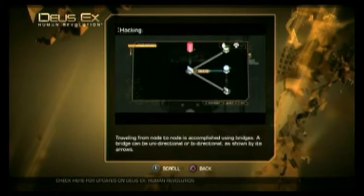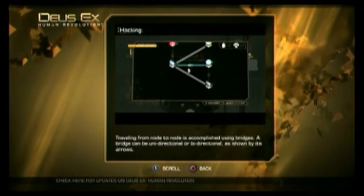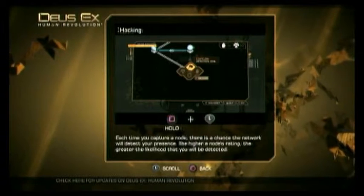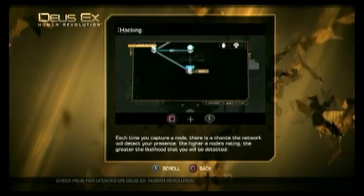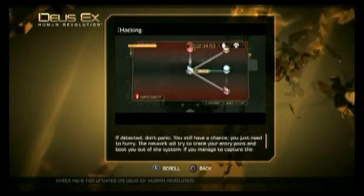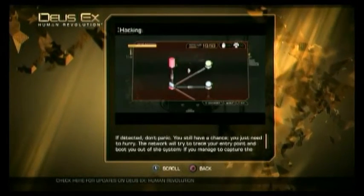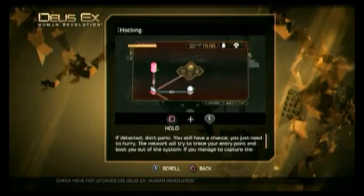Traveling from node to node is accomplished using bridges. A bridge can be unidirectional or bidirectional, as shown by its arrows. Each time you capture a node, there is a chance the network will detect your presence. The higher a node's rating, the greater the likelihood that you will be detected. If detected, don't panic. You still have a chance, you just need to hurry. The network will try to trace your entry point and boot you out of the system. If you manage to capture the registries before the network trace reaches your I.O. port, you'll be okay.